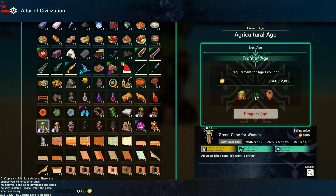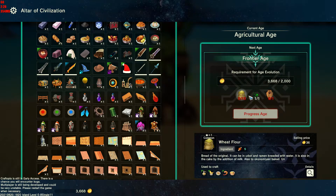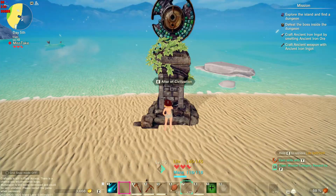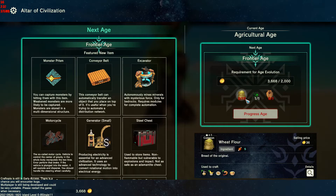Ah, here we go — clothing. So we need 10 wheat flour, one of those, and a copper shield. Really? Just to progress. I don't have wheat flour?